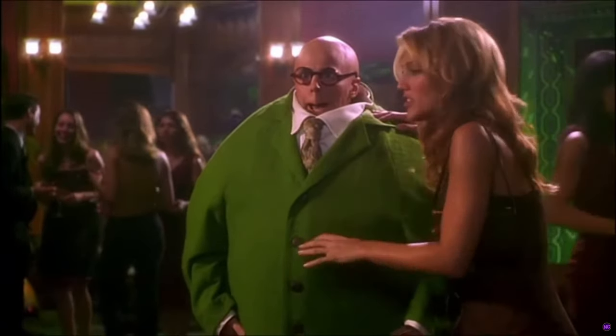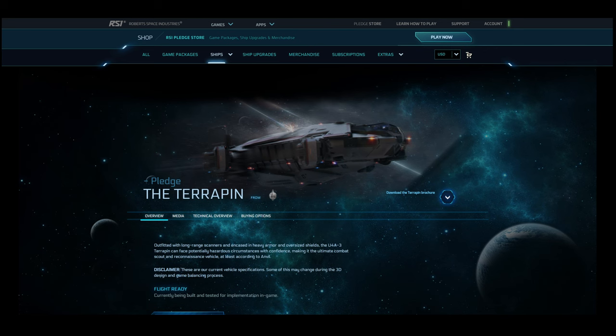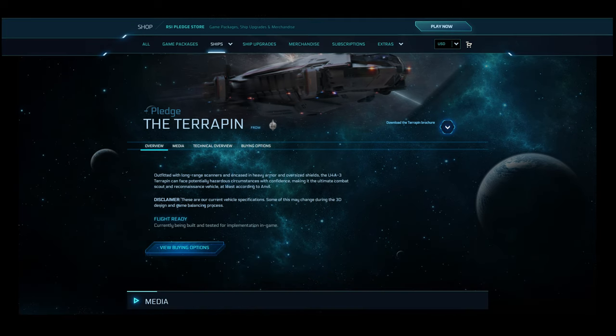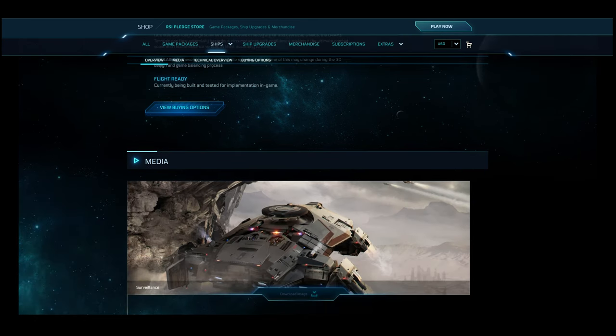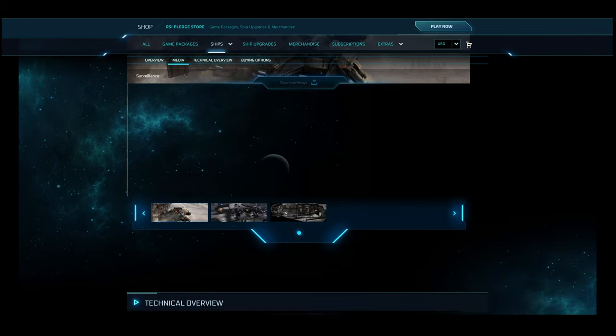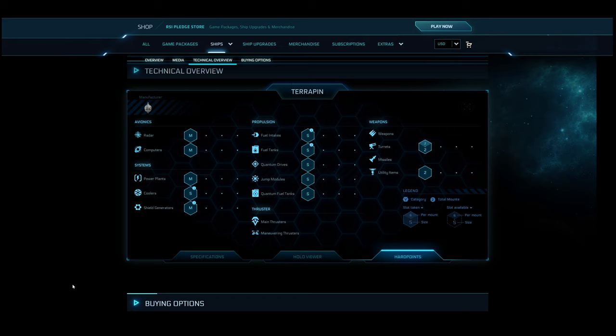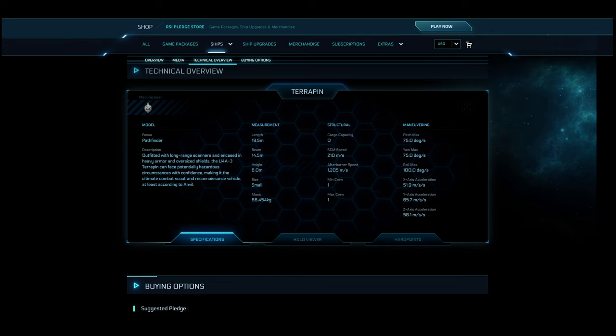For measurements, the Terrapin has a length of 20 meters, beam of 16.5, height of 7.5, and it is a small ship. Its minimum crew is one and maximum crew is two. It can carry zero SCU. The Terrapin has a top SCM speed of 157, which is slightly below average, and a max speed of 1204, which is above average. For maneuverability, it has average maneuverability overall for its small class.